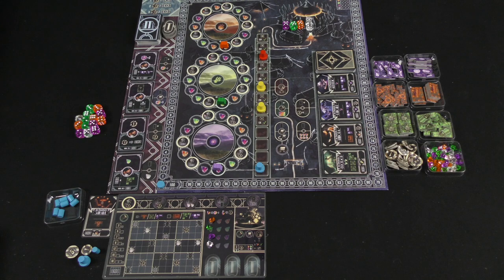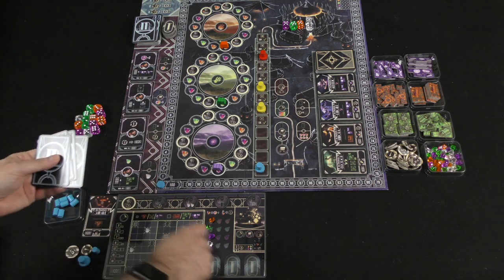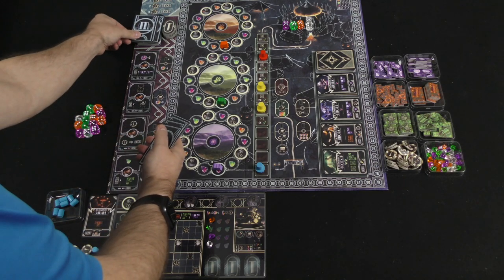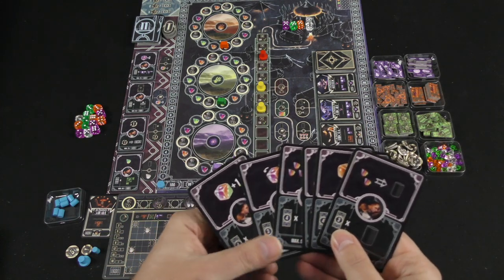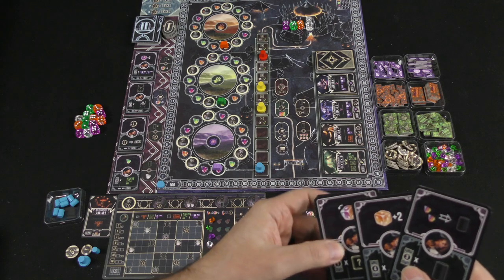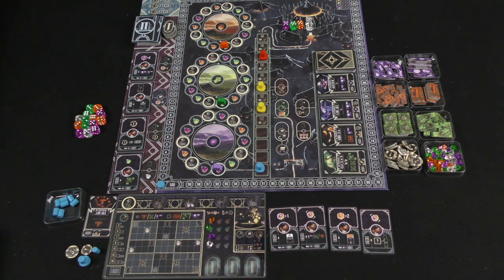I'm going to take two trainer tiles off the top of the deck, keep one, and put the other back. This is slightly different in the multiplayer game, especially in your first games — there are cards specific to your player board that you'd use as starter cards. So I'd look at these six cards and choose which ones I want to keep. Let's say I keep cards that give me a lot of manipulation of dice, and then I'd shuffle the others back.